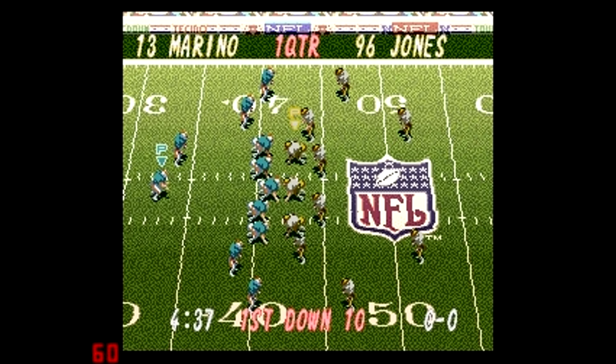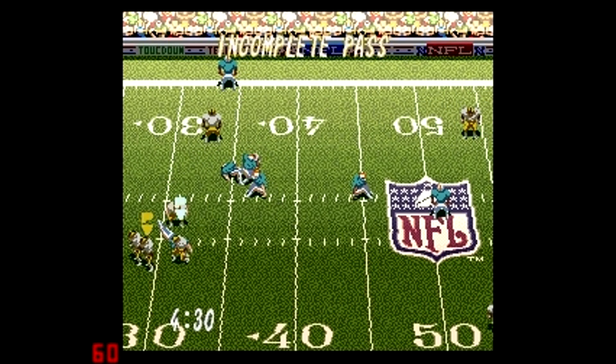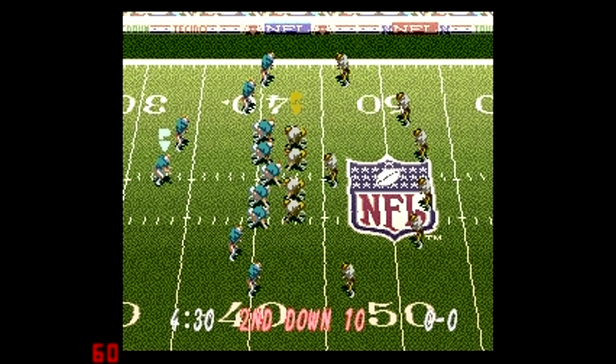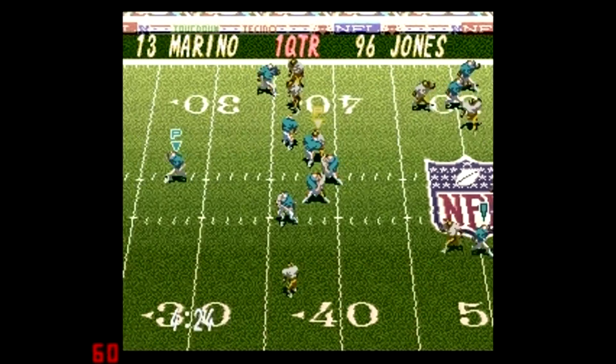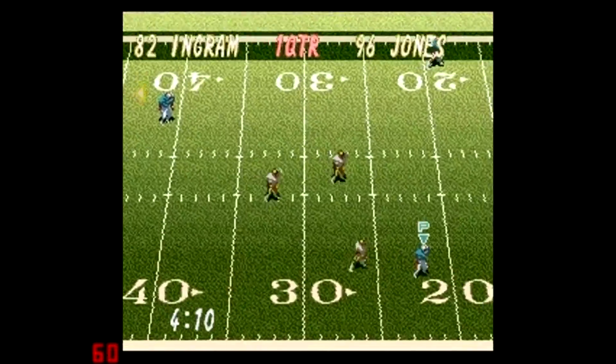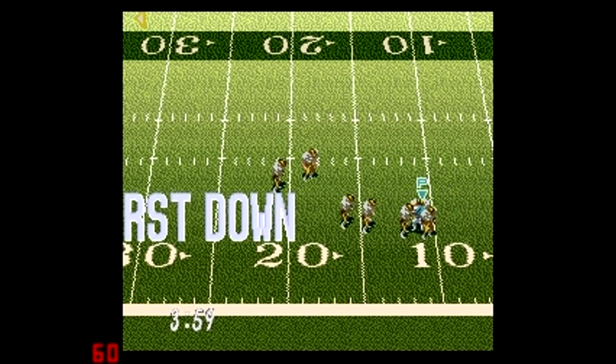It's no surprise Dan Marino had one of the quickest releases in NFL history. Watch how fast he gets rid of the ball when the blitz comes — he's able to sling it out of there quickly. That was a fast release; he got rid of the ball before the blitz got to him. Now watch him throw a deep throw. Under duress and still able to hit his man right on the numbers. This is a primitive game, but you can clearly see there are going to be differences between these two players.